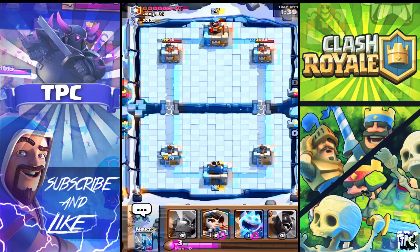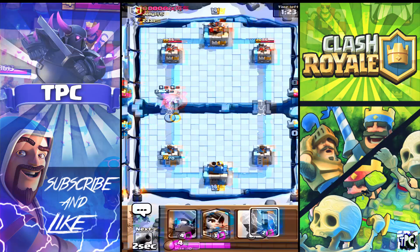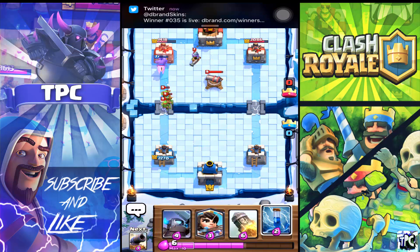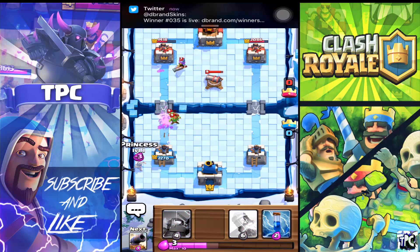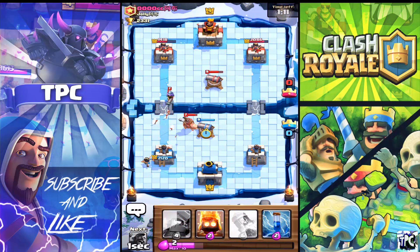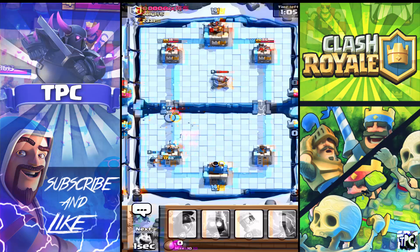I have the damage advantage right now so I'm gonna push for the left tower. Earlier I missed the rocket on the tower but it's all good. He timed it perfectly there. He's gonna put his hog again — hopefully he zaps. There he goes. That hog is gonna get one hit but we're ahead with the musketeer.